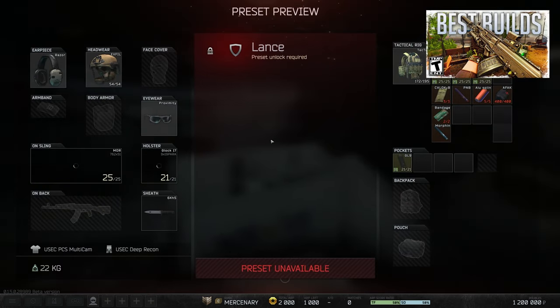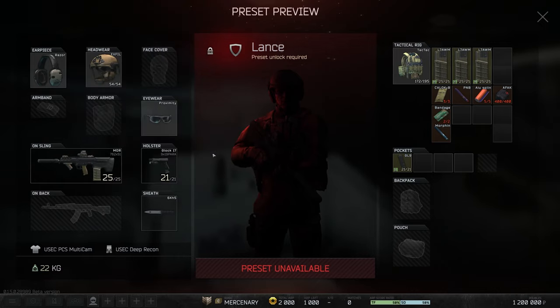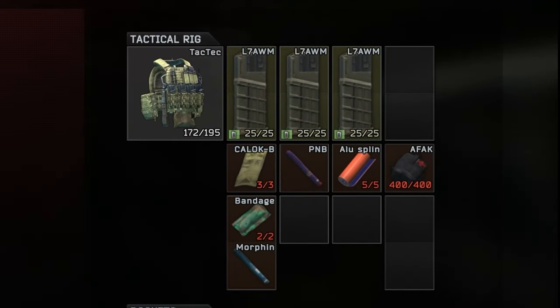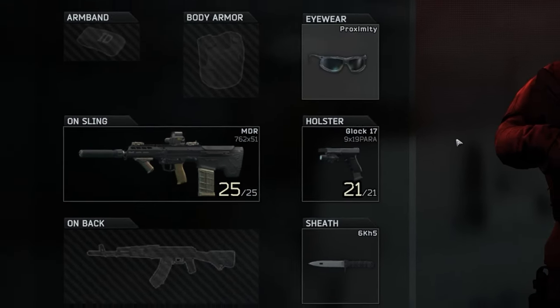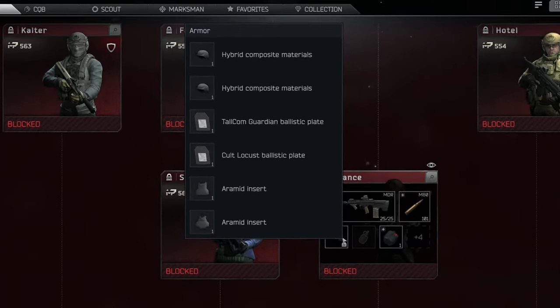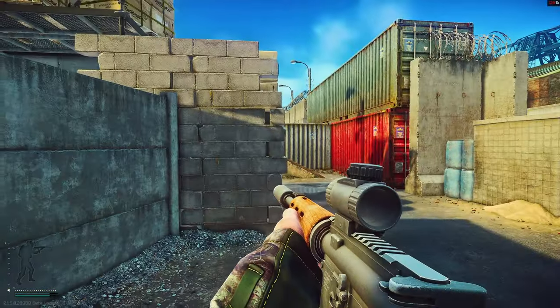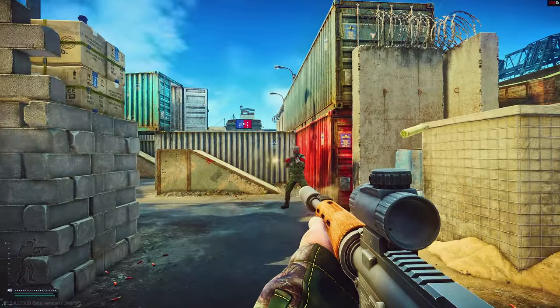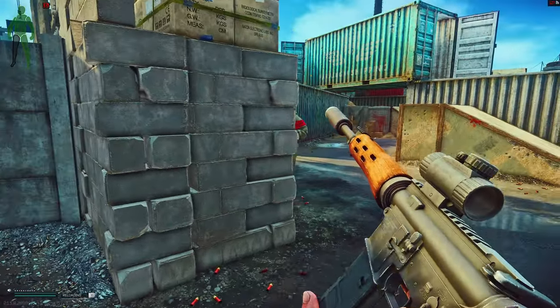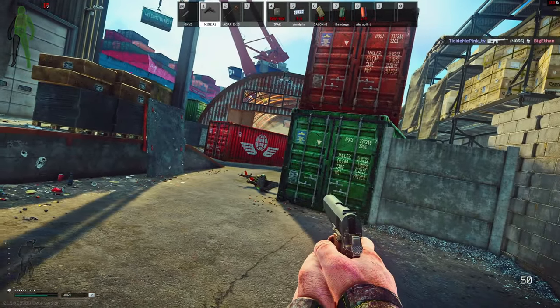If you've seen my meta weapons video, you know the .308 MDR is an absolute machine in the main game right now. In this class, Lance actually has high capacity .308 magazines from the Spear and a meta MDR — it's crazy this made it into a kit. The only downside is the armor comes damaged and he's not that armored. He has a level 5 front plate but no side plates, with tier 3 aramid. The armor does come damaged — if I had to guess it's the front plate — but this kit is all about the weapon. If you're loving the .308 MDR, you might want to target Lance.